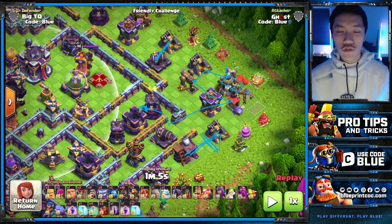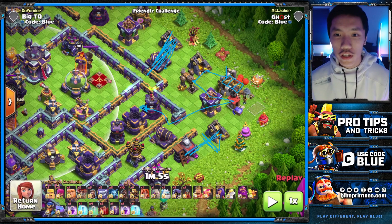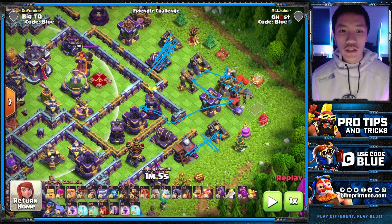Understanding tile count lets you limit how many funnel troops you use. For example, you don't have to necessarily take these two buildings down — you can just drop the King on the left side of the collector so that he goes to this gold mine, dark elixir drill, Archer Tower, and then paths inside. For the right side funnel, you can either use a baby dragon, but I'm going to use the Queen there. A lot of people like using the King and Queen together, which makes the Sui even stronger.